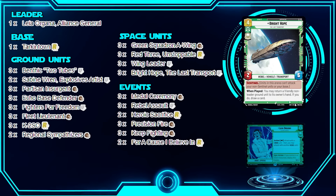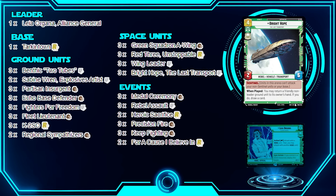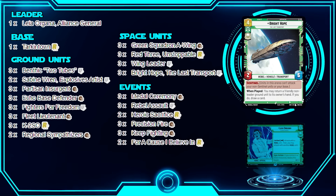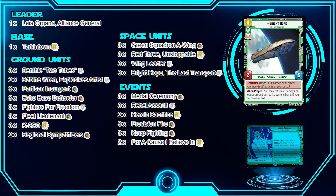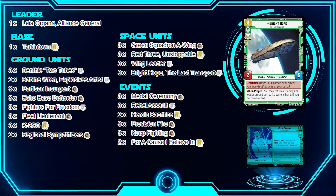Bright Hope might be underrated in my opinion. Being able to bounce back a Fleet Lieutenant or a Wing Leader to your hand to use their on-play effect again the following turn is actually really valuable for maintaining your speed or boosting your units. Bright Hope also acts as a Sentinel in space to protect your Green Squadron A-Wing or Red Three if needed.